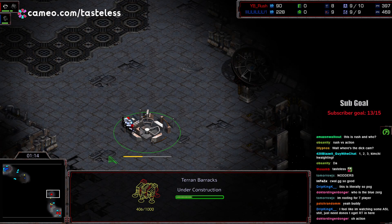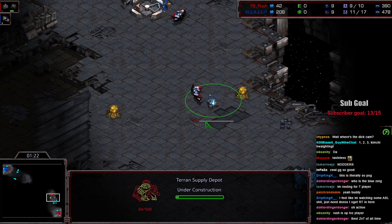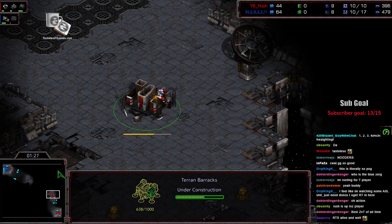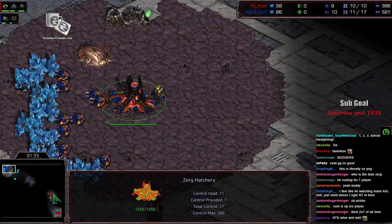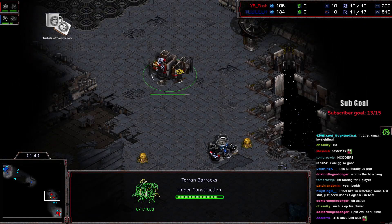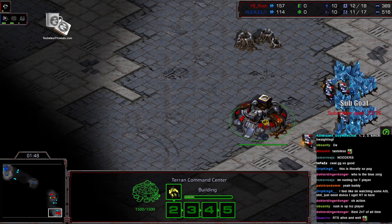Down here we've got Rush going for a pretty quick barracks. This has turned out to be really trendy — we had periods for a year or two where this was kind of the de facto build, and now it's become pretty popular again. It really forces a Zerg to respect the Terran and not cut any corners. Don't be confused if you see a build like this and think it's an all-in — it's really a type of rush that the Zerg has to use a certain number of drones to defend. If the Zerg was greedy at all, they would be killed.